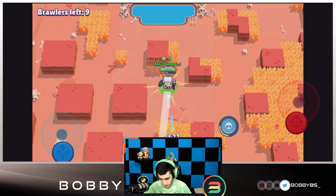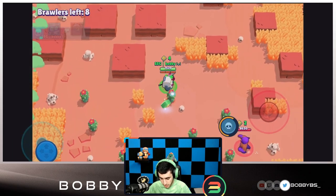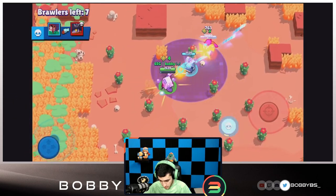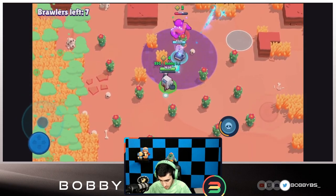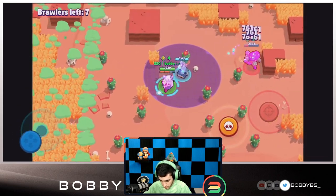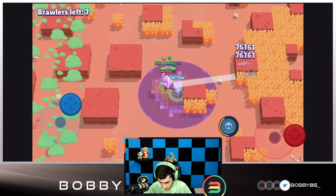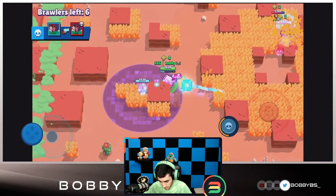Now it's about charging our super - that would be the next goal. Rico over here, we're going to be able to take him out. You can be really really patient and kind of just do your own thing with 8-bit. I'm going to put the turret down right here, not going to let this Primo get near us - that would obviously be a big mistake. Rosa and Primo are going to have an epic battle so it's best that we stay away and just mind our own business, claiming this territory as ours.